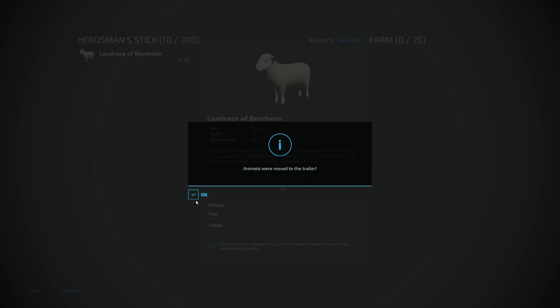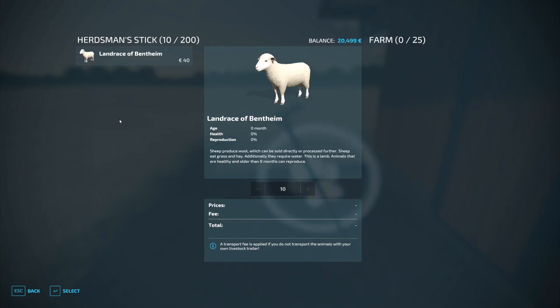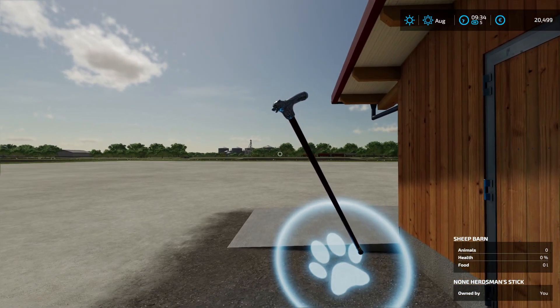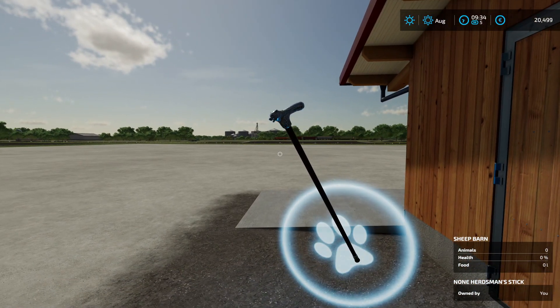All the sheep are now in this herdman stick, but we can't see them — they are inside here, so imagination is needed. You can have up to 200 animals in this herdman stick, and you can transport all kinds of animals like sheep, cows, pigs, horses, and even chickens.